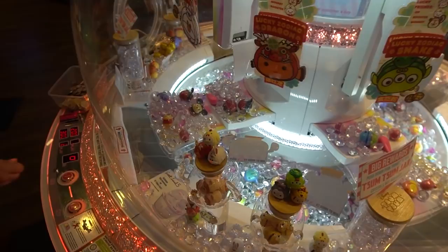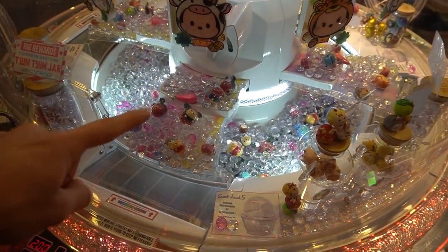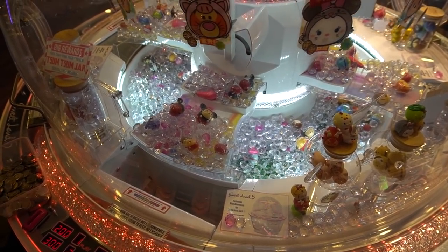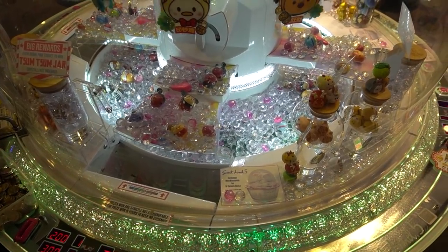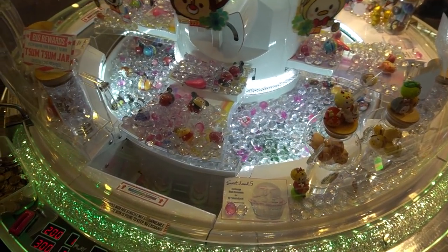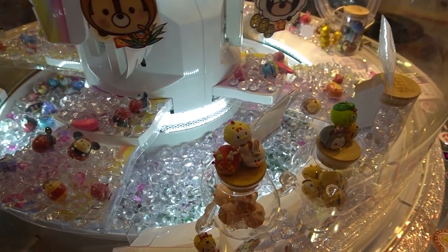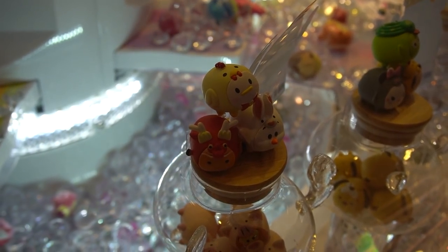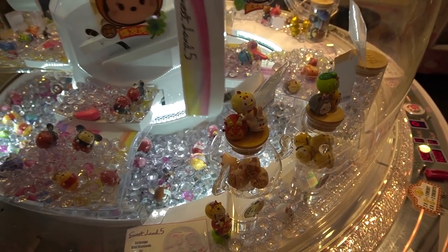Let's see if Crystal can knock at least one over today because this one looks like it's kind of close to the edge compared to some of the others. She's going to play for a while here. Yeah, totally going to be playing for a long time. She wants to win the little Tsum Tsum hard pieces. You can actually see these — it looks like Olaf, and I can't really tell what the other one is.